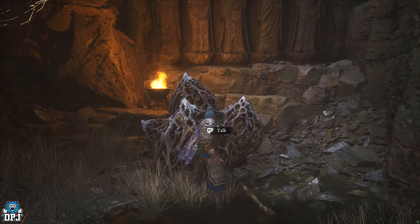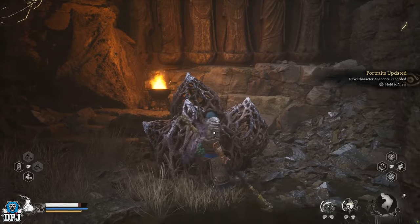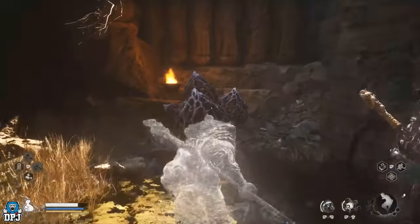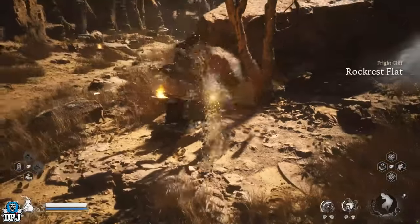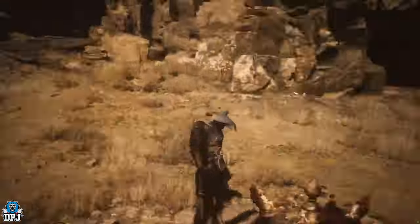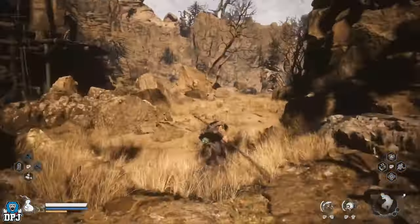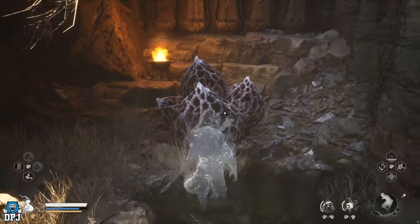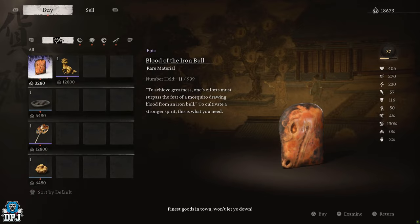Upon talking to him from this point, he mentions treasures or something along those lines, but you need to give him time. So go to any shrine — the closest one being Rock Rest Flat makes more sense — go here and rest. Upon you doing this, head back to him. Now once you come back to him, he's now a vendor selling some pretty good items. Once you unlock this vendor, you can now purchase his Gold Flower Hairpin from him.